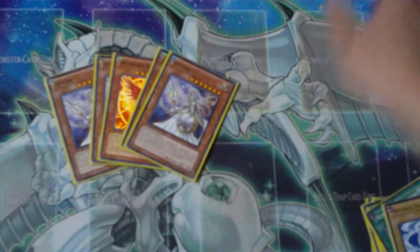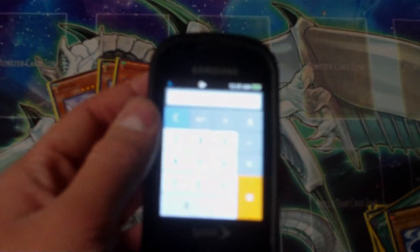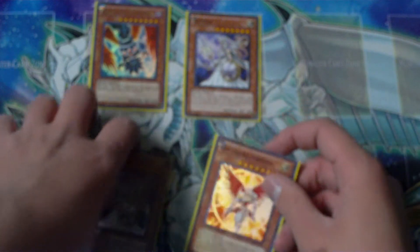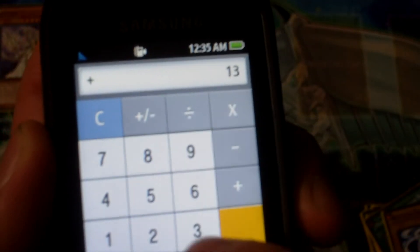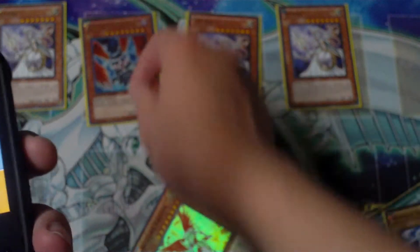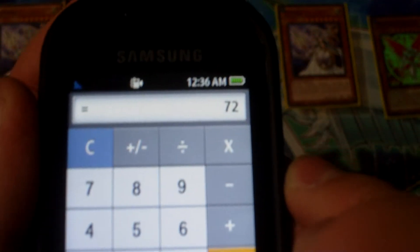Let's see how much damage we're gonna get total. Going through the combo: first 600, then 600 — so they take 1200. Plus another 1200 — that's 2400. Then they take 600, 600 — so 1200 more, reaching 3600. In total, this combo will do 7200 damage right away, and that becomes your field.